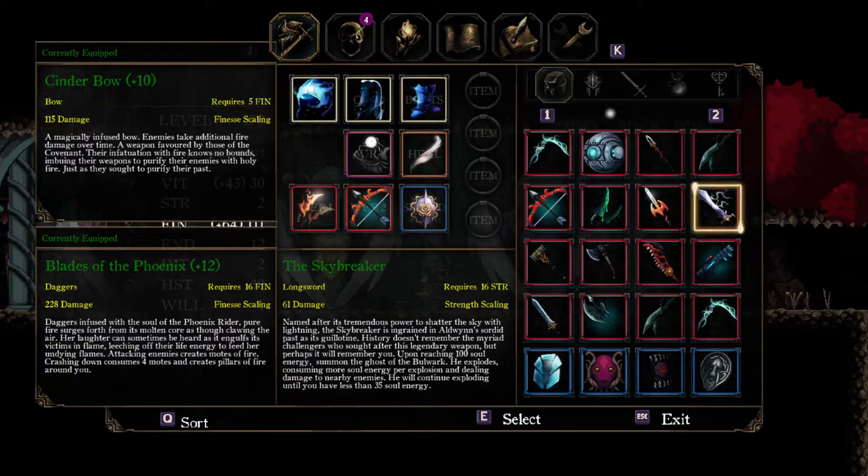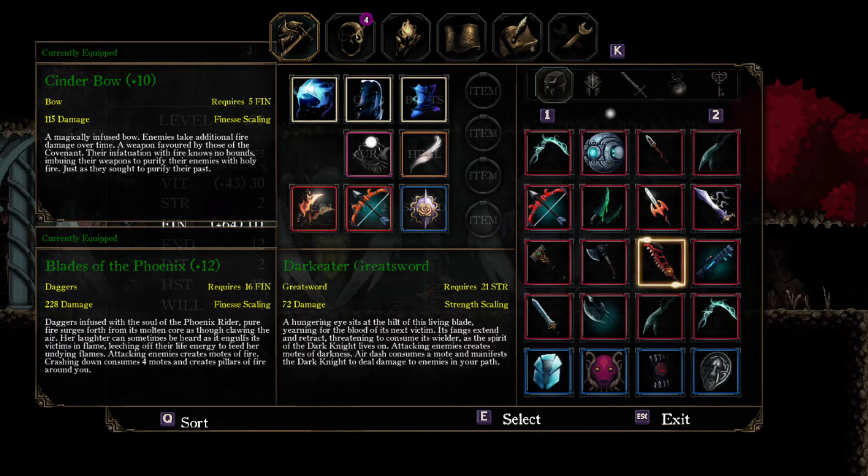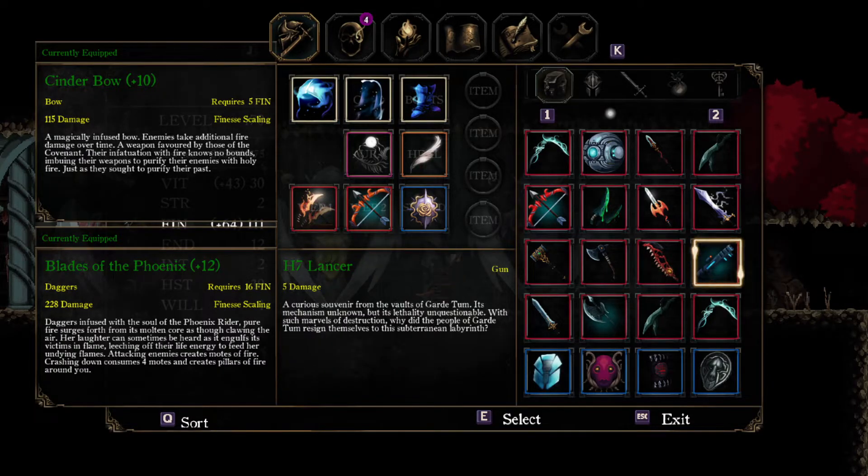If you were able to defeat Heroic Bulwark, then you can get access to the Skybreaker, which does deal lightning damage. However, there is an easier way to deal lightning damage no matter what build you're using, and that's with the H7 Lancer and the Swarm. You can get access to these in Guardian Tomb, and this one is a lot easier because it's just immediately after you defeat the Dark Knight — you get access to Guardian Tomb and basically cannot miss it.